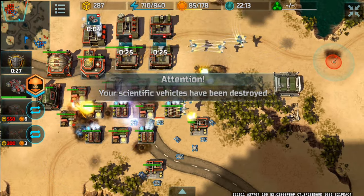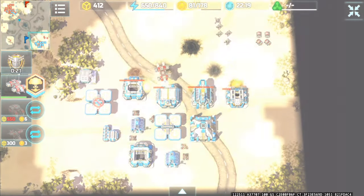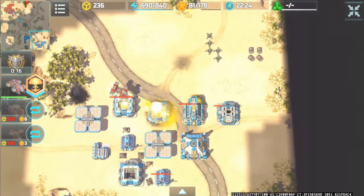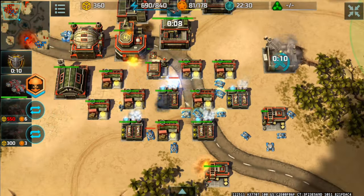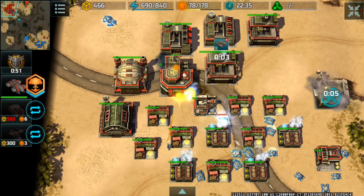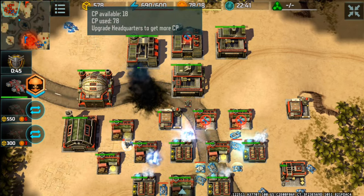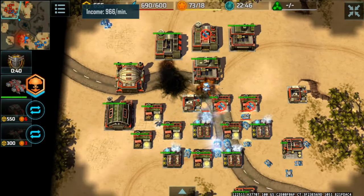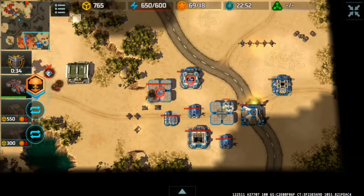He's going to destroy my stuff — thankfully I have HQ level 5. He has what looks like a level four base. I have five Porcupines, five Jaguars, four Chameleons, and a Leviathan; he has five Zeuses, a Solaris, and so on. I can no longer produce units since I have no HQ — I just need to build a new HQ as soon as I have enough resources. I had my Porcupines cover the airfields to prevent those Vertex from firing.